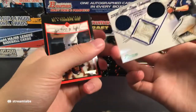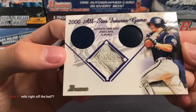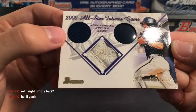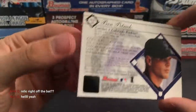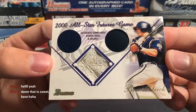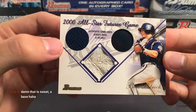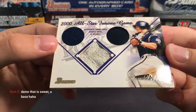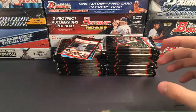We did get a Jake Peavy — it's a little bit beat up right there, but that is a rookie, so we'll put it in the recap at the end for the Padres. And they spelled his name wrong — that's funny. Bubba Crosby, that's a fun name. Greg Maddox, Abraham Nunez.